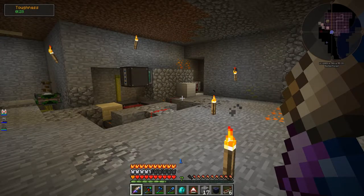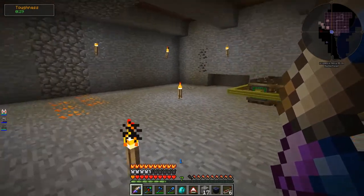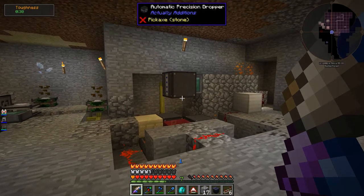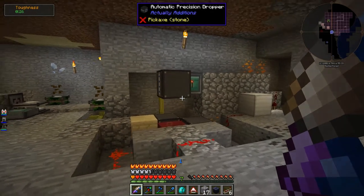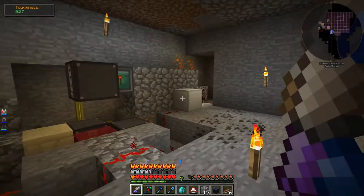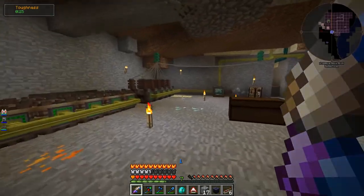Welcome back to Nuts and Bolts Torqued. Are you excited to get the grand canola generator chamber to work? Because I am, and I think I'm pretty dang sure I figured out a way to fix my problem with the automatic precision dropper and trying to make sure it drops one of each seed and no more. I think I figured it out. So let me show you what I've done.